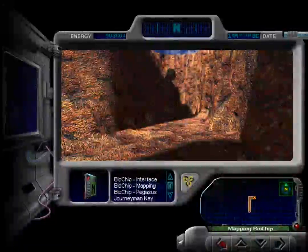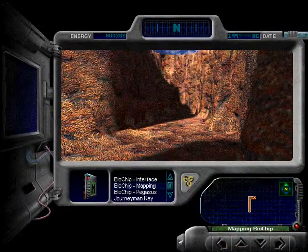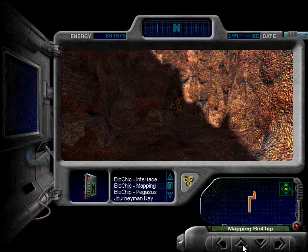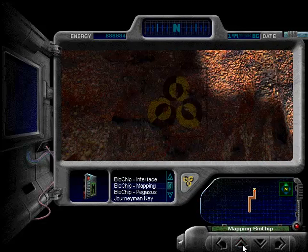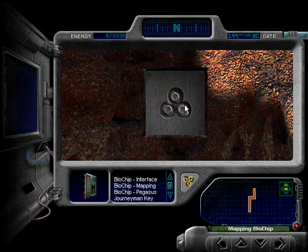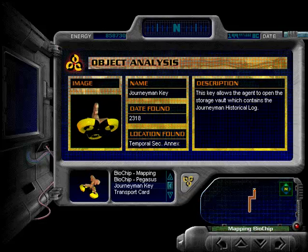Hey there, buddy. Hello. Bye. I guess they're not actually going for me. Oh, what's that in the distance? Hey, it's what the lady said. Just click on that and we open up the rock face in order to see this really eerie-looking keyhole. It looks menacing in my opinion. So what we have to do is use this wonderful journeyman key on it, which will open the vaults and get the journeyman historical log as it says in the description.